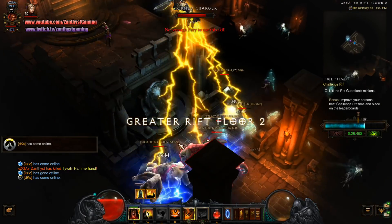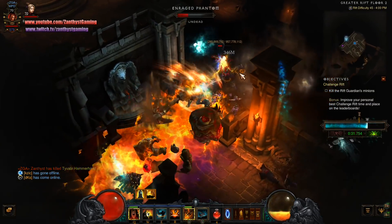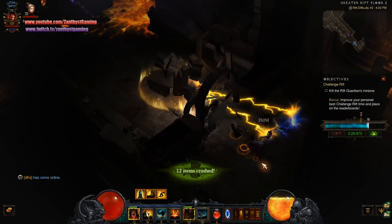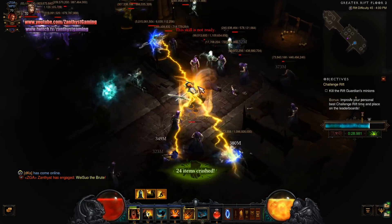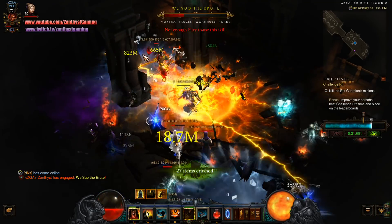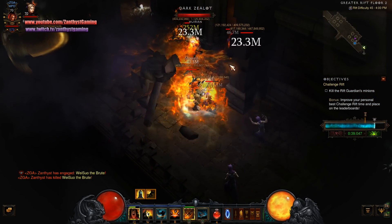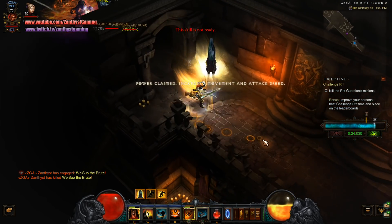I'm actually going to move into the next floor and use the conduit there instead. Just kind of move through these guys. We have winged assassins who are going to leap on us from behind, and then there's an elite here. I'm going to move through the elite and get the room with the conduit, then come back onto the elite once I have an oculus circle to blow them up instantly. The oculus circle adds like 80% damage, so I feel like it's worth taking the time to do that.